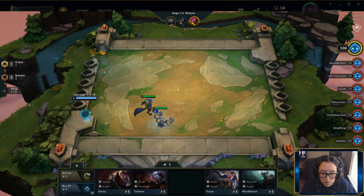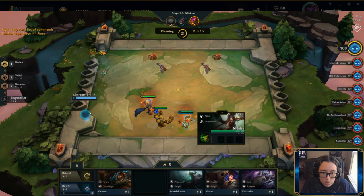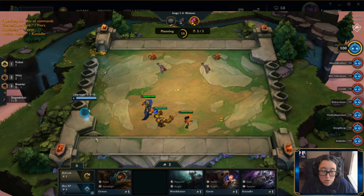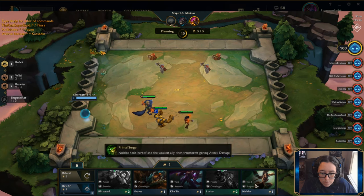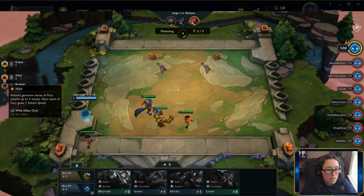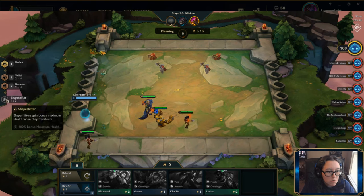All right, who do we got now? Wild shapeshifter. We're going to get Nidalee because she heals herself and the weakest ally, and then gains attack damage, which is pretty legit. I'm going to refresh once and see what I get — another Blitzcrank. Let's lock this. More goes Nidalee, and then I'll get Blitzcrank when it reloads. Now I've got two wild, two brawlers, and one shapeshifter.